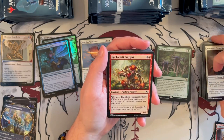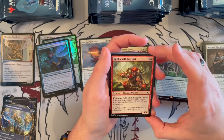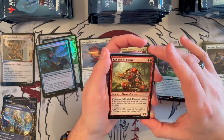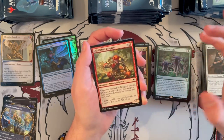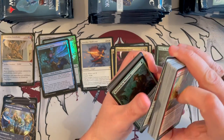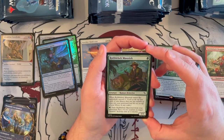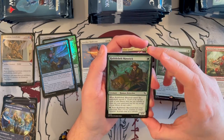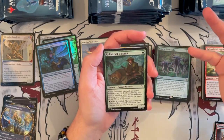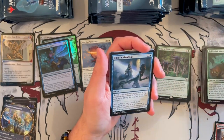Rubblebelt Braggart — it's a 5/5 Viashino Warrior, costs 5, it's red. When it attacks, if it's not suspected, you may suspect it. It's okay — if you need the top-end creature, that's pretty good. And again, it's absurd that nowadays something like this is just okay. Rubblebelt Maverick — 1/1 Human Detective, costs 1 green. When it enters the battlefield, you surveil 2. You exile it from the graveyard, put a +1/+1 counter on target creature you control, and activate it as a sorcery — it replaces itself. You can enable some surveil shenanigans and evidence shenanigans — not bad.